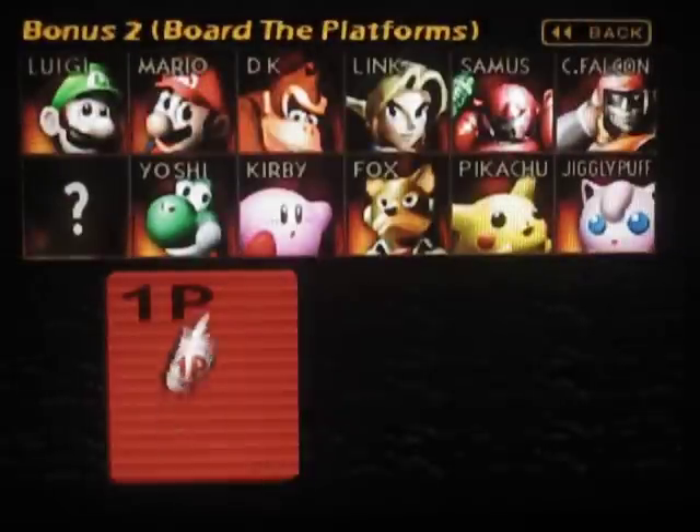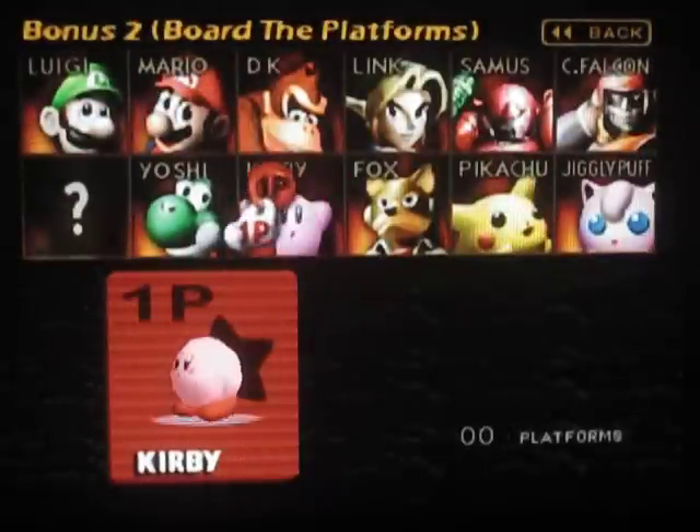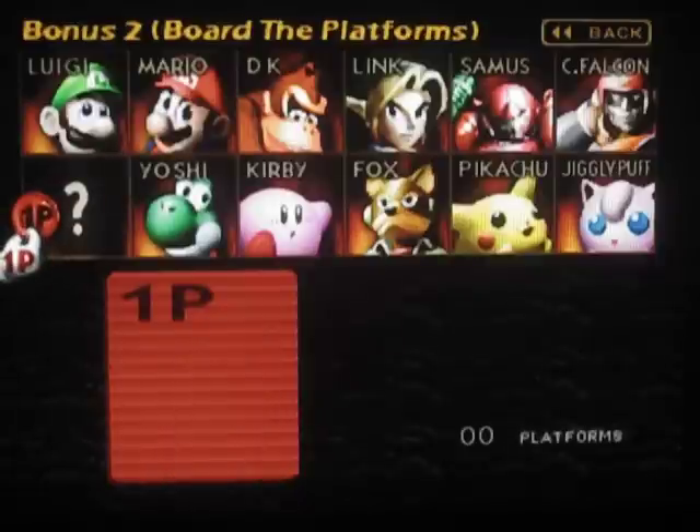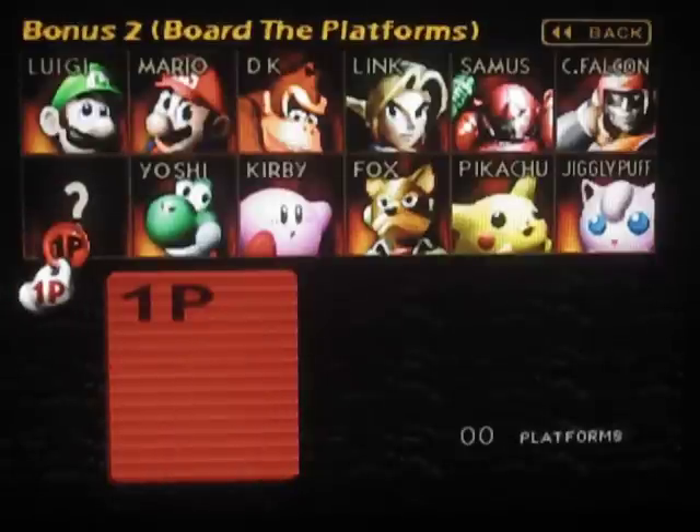That's all I'm going to do for now. We'll do the other Board the Platforms later — that's Kirby, Fox, Samus, Falcon, Jigglypuff, and that hidden character. We will get the hidden character and the final character next time. See you guys then — later.